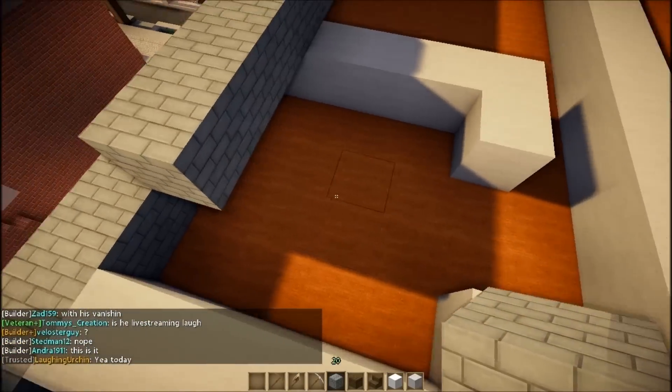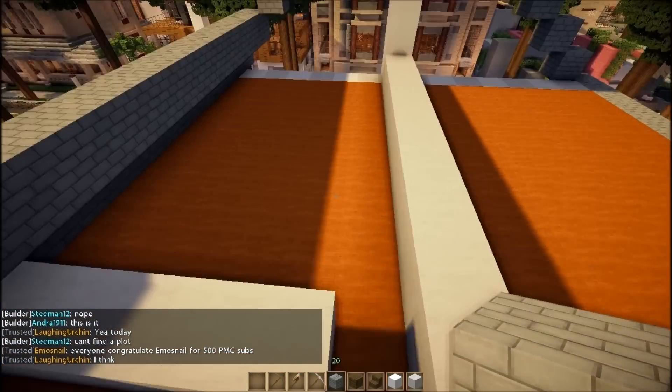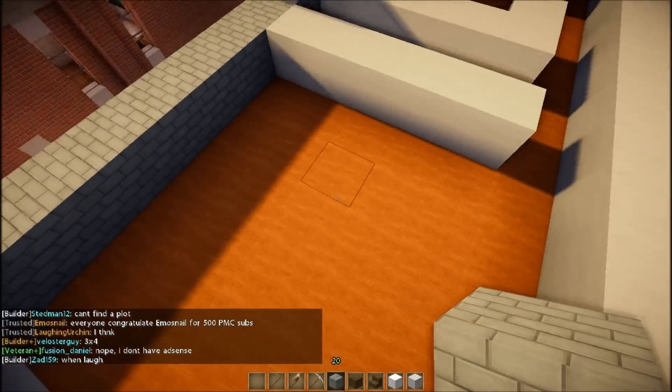If you haven't figured it out, this is the attic. This area is the closet, this is the larger bedroom upstairs, and over here is the smaller bedroom upstairs.